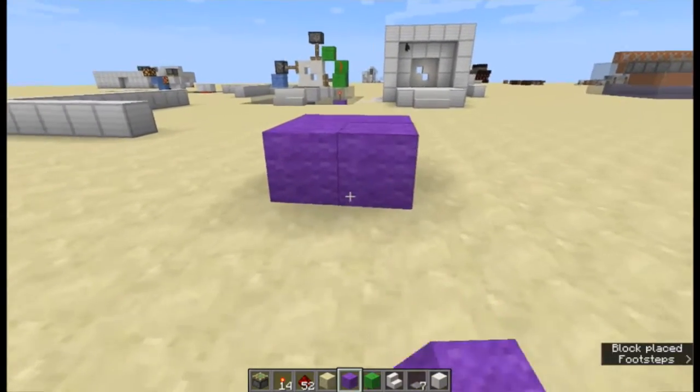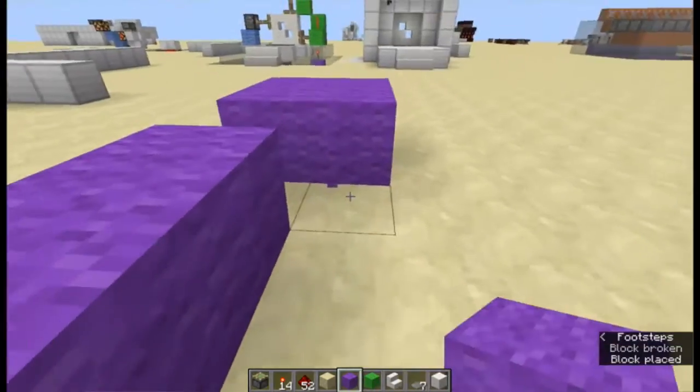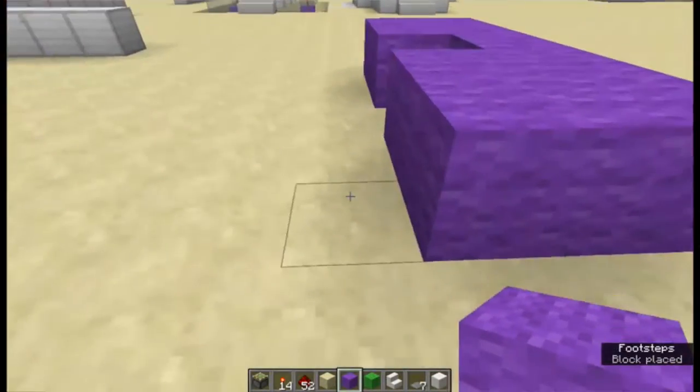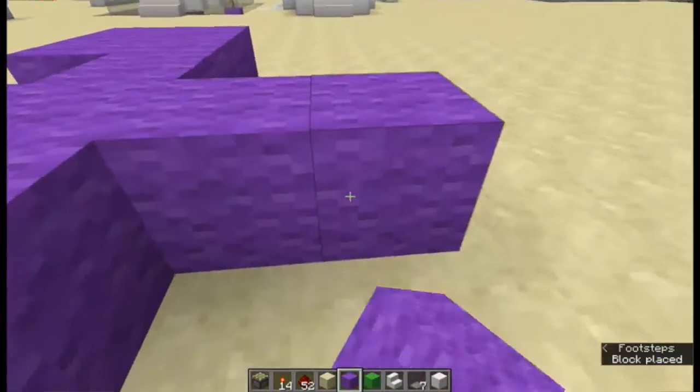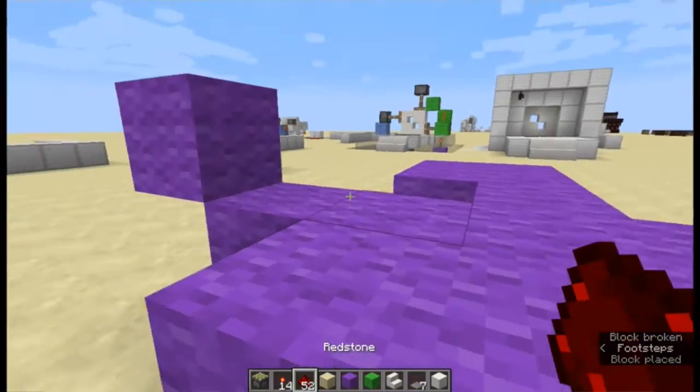First off we're going to create our little platform down here, so we're going to add these, skip this one, add two here, and then three here, then one block here, one block here, one block up like this, and one block up like this. Now that's the bottom platform done.